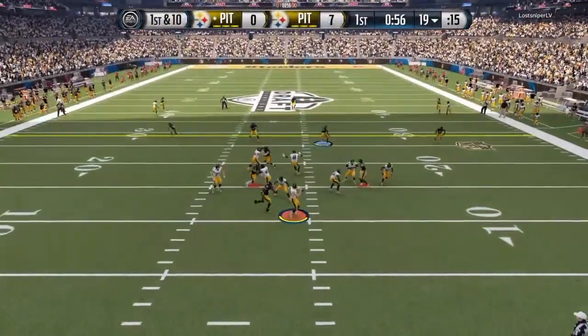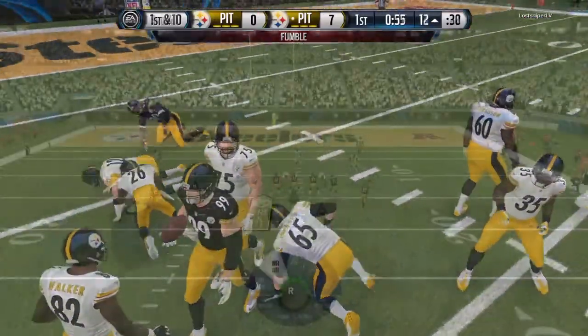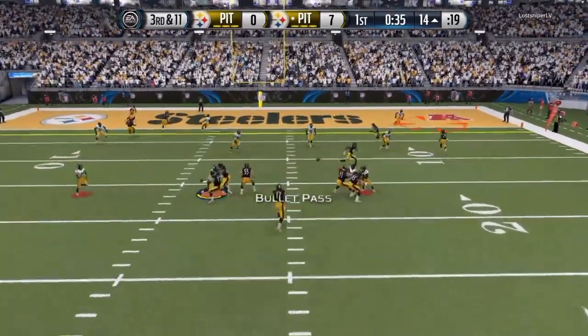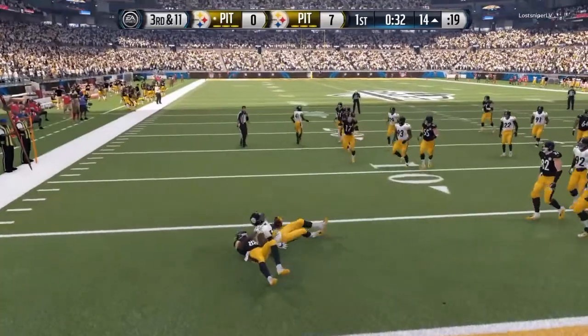I pass it to Julio for a nice possession catch for the touchdown to put me up 7-0. Right here he's running and nope — I'm not allowing him to do anything. We get the sack and J.J. Watt picks up the fumble and we're at the 14-yard line. We pass it — I believe that was Julio Jones.